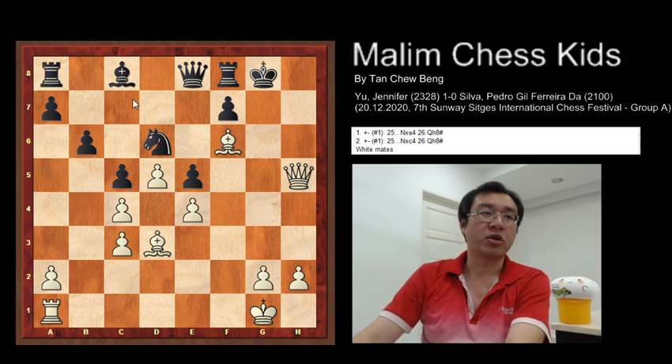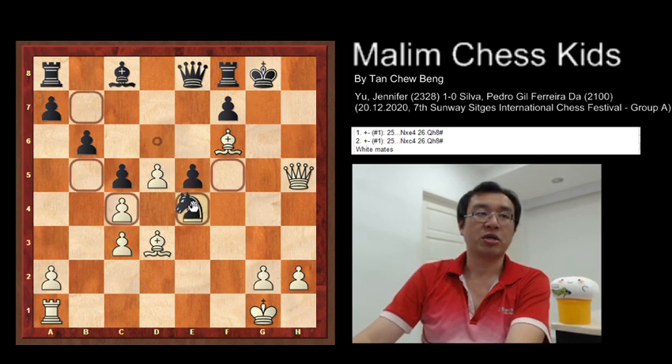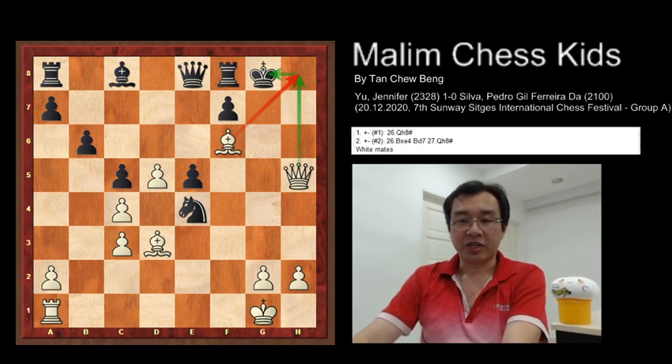If you continue the game and black tries any move, for example using the knight to capture a pawn, then the queen just goes to h7 and checkmates the king. It's protected by the bishop. With this, thank you so much.